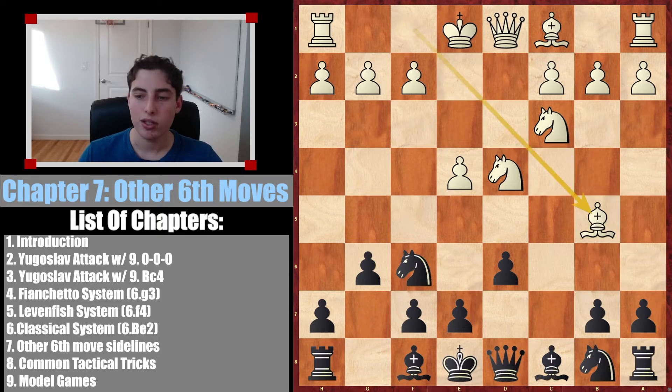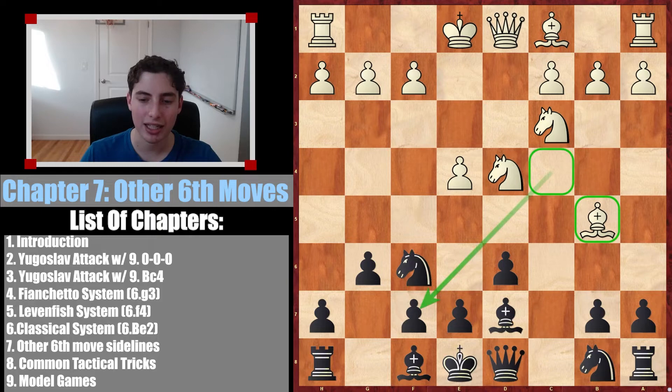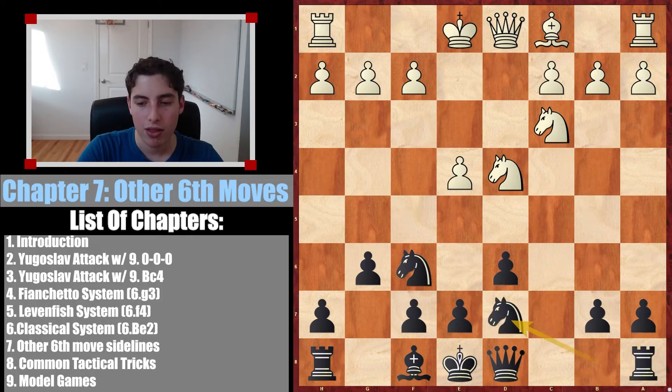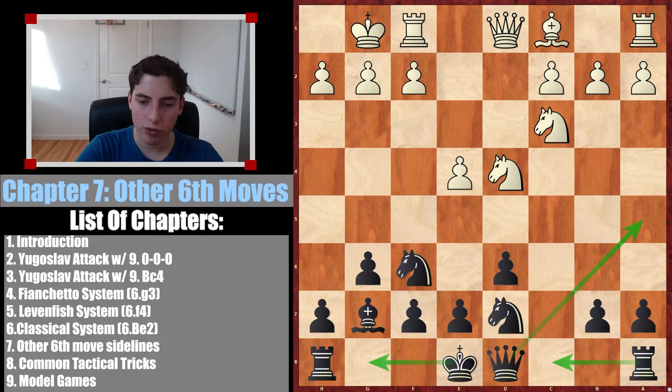Let's begin with the simplest, which is giving this check. This is a check that exists in many different Sicilians, not only the Dragon. The move I recommend — keep it simple — let's just trade the bishops off. This is a very powerful bishop in many lines, so if we trade it off, that definitely cannot be bad for us. Then we take with the knight, and after bishop g7, it's clear that black has absolutely equalized.